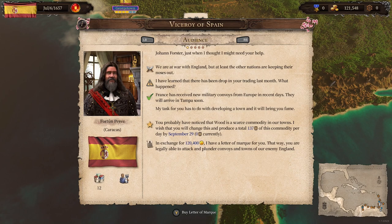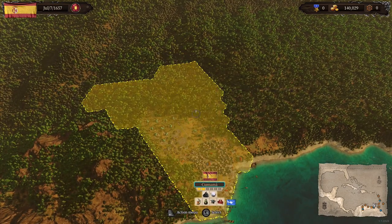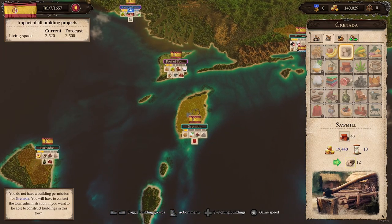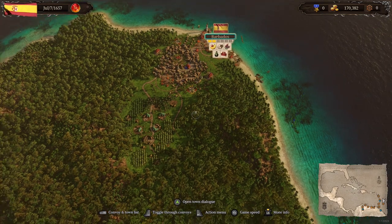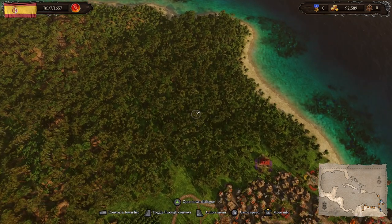We've got a new task. What does he want? Wood. I'm going to look around — which island has wood? Checking Mona — no. Caracas — no. Renata, maybe? Not possible in Renata. Barbados — there you are, beautiful. I'm going to go ahead and buy a building permission for Barbados even though I probably shouldn't be spending the money.